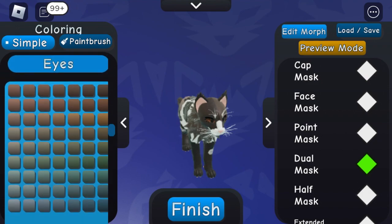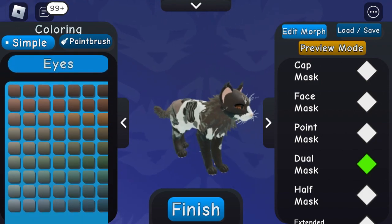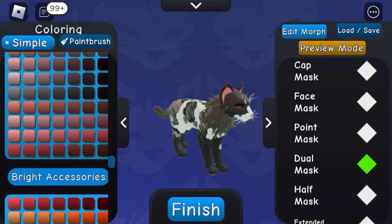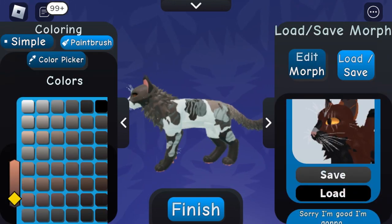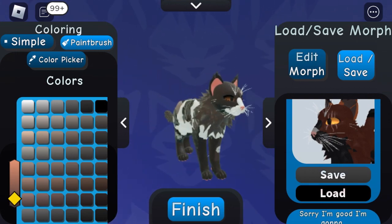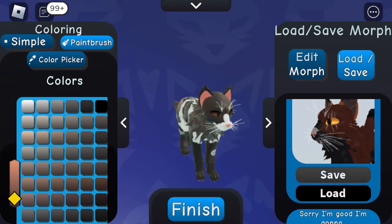For the eyes, pick any color — brown or whatever you want. I'm personally doing hazel eyes but you can do a different color. I'm going to do this color for the skin, but as I said you can do any color you want. I saved it — anyways, this is it, thanks for watching, bye!